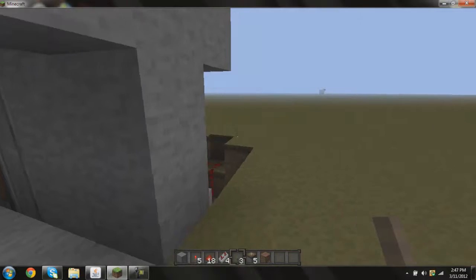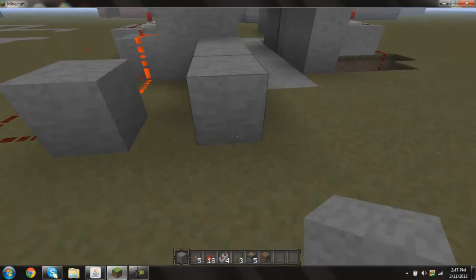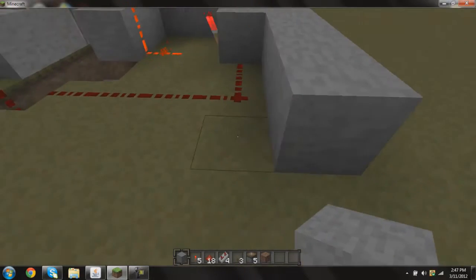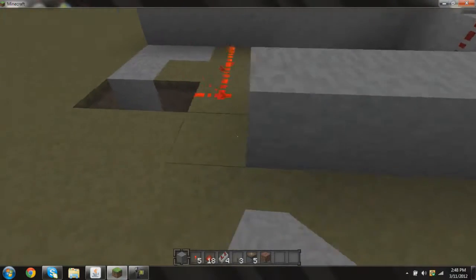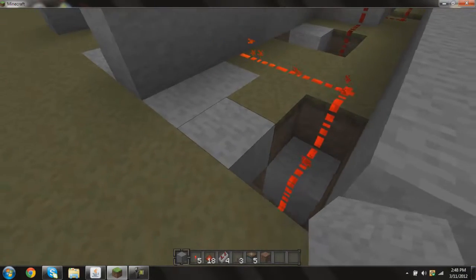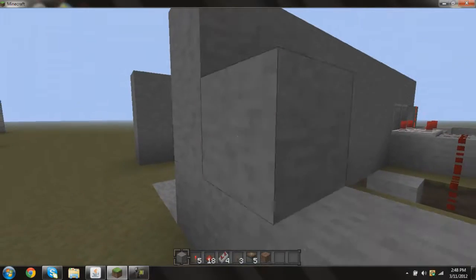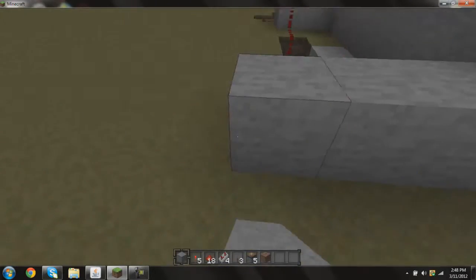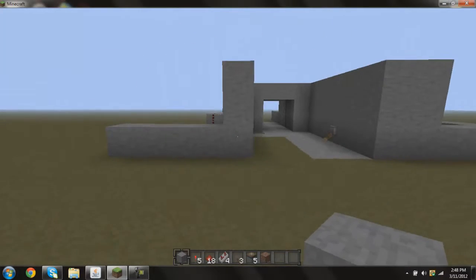You can cover all this up by doing what I did, just coming out like this and covering it around like a building. This is all I did to make it look good. Just do this — take this side, do the same thing. I like to have my building symmetrical.